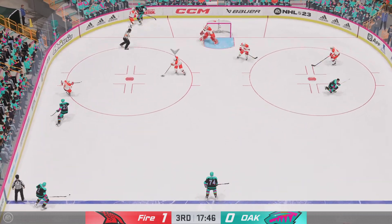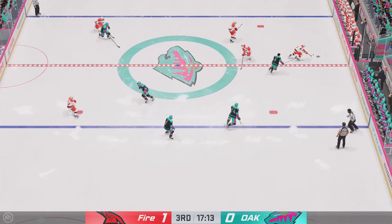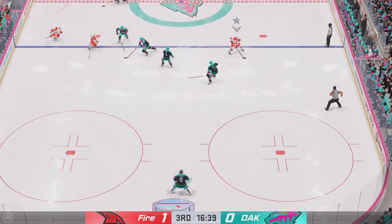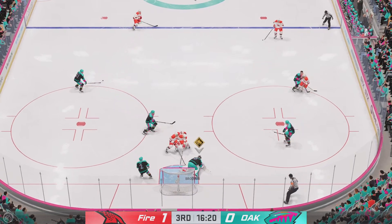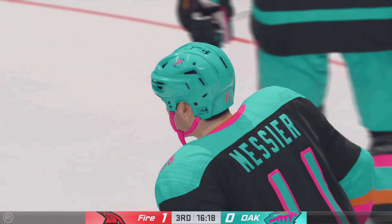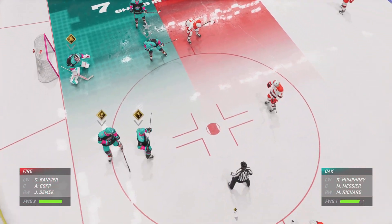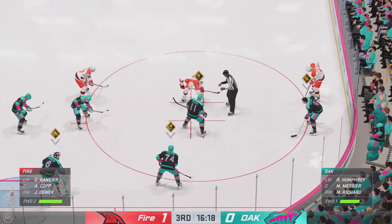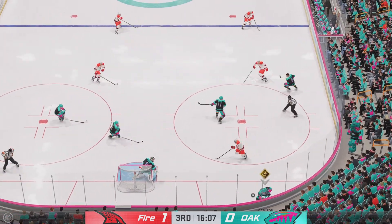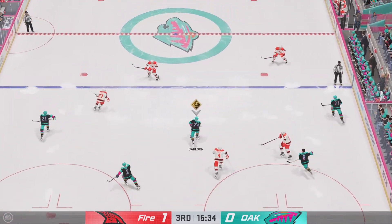The Firebirds gain possession along the wall. Through center — poked away at center by Richard. He sends the pass over. Fredericton's on the attack. That's a textbook save by Boudreau. Jake Zebalski and Ray Ferraro with you here in the early going of this period. Fredericton's ahead 1-0. Messier, what a big draw on their own end. Oakland's got the puck in the defensive end.